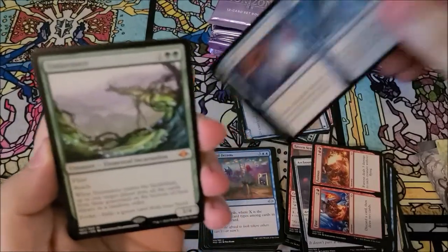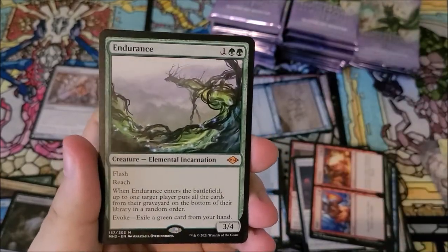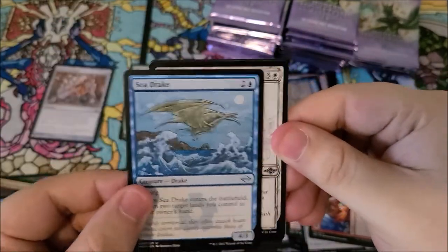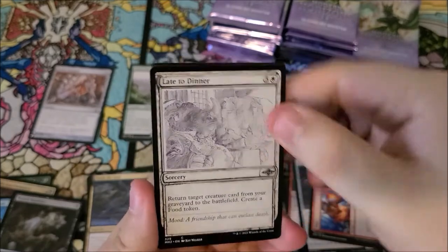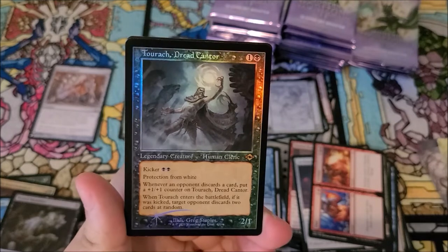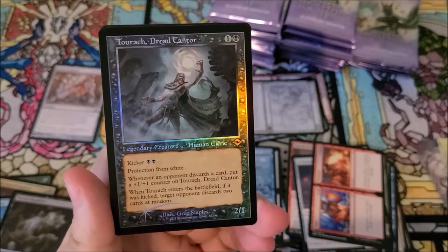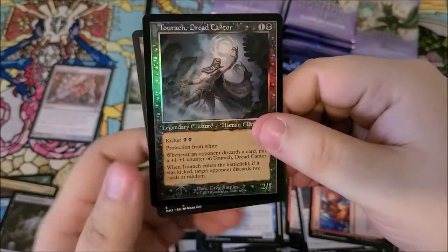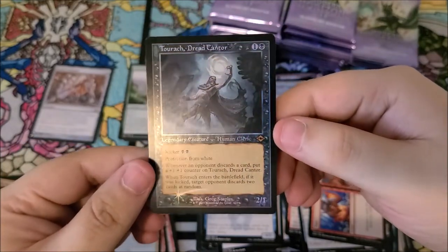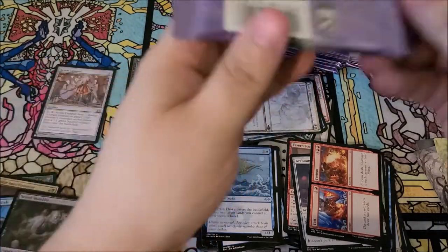We got endurance — second mythic so far, very neat. We got sea drake. We have late to dinner as our sketch card. And we have a Turok dread can — mythic foil in the old border! That is pretty awesome.